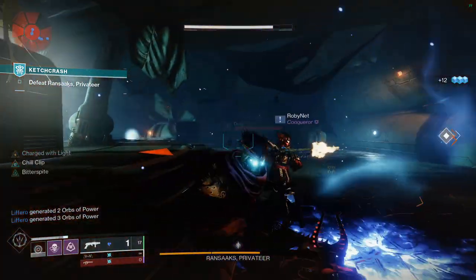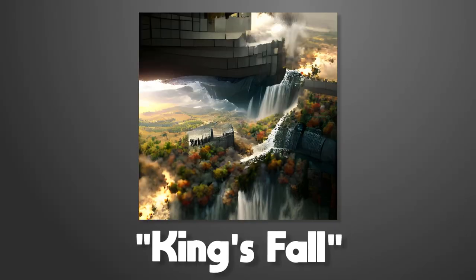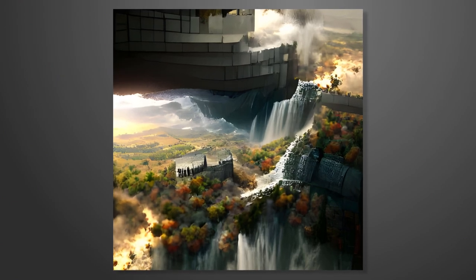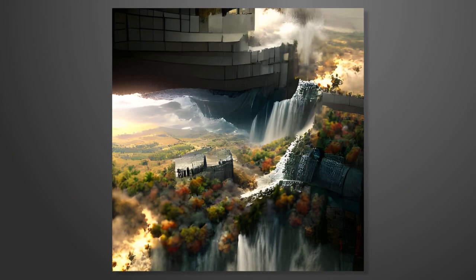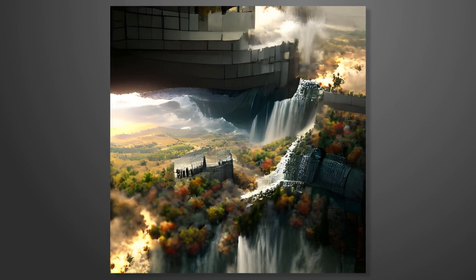I decided to recreate Vow of the Disciple later, but I think it ended up as a bit of a mess so I deleted it. Now for the current hot raid, King's Fall — this one is just incredible, especially considering an AI created it. It's this massive castle falling down onto an autumn countryside. Really good looking, even if it doesn't bear any resemblance to the raid.